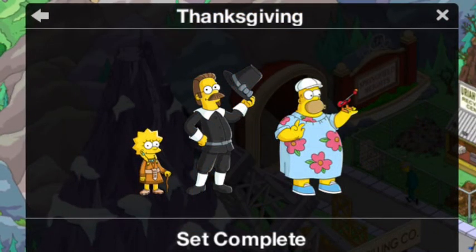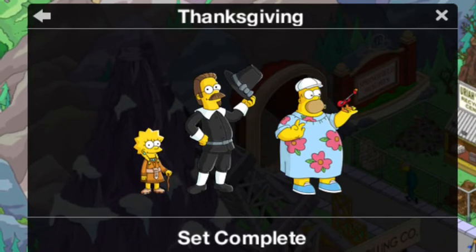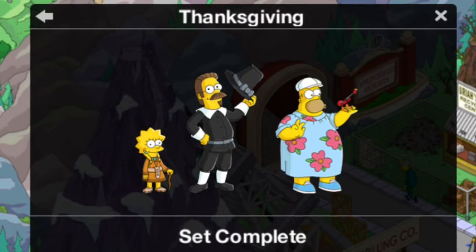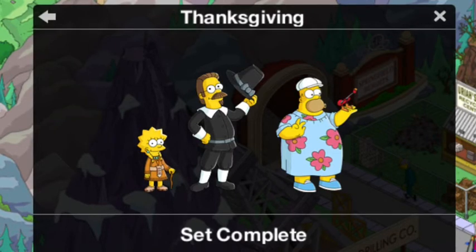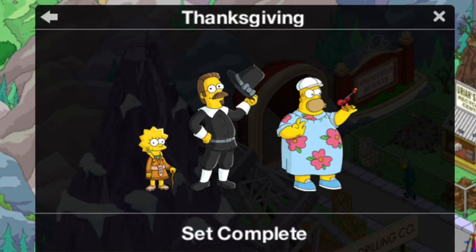Unfortunately, the only problem with this update is it only came with one new character — well, not even a character, it's one new costume, which is the Massive Homer. We've also got, obviously, Pilgrim Ned, Sacagawea Lisa, and the Caged Tom Turkey, which is a hundred doughnuts decoration.